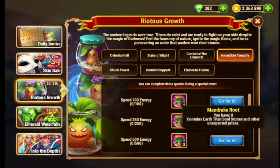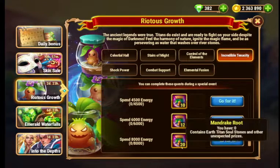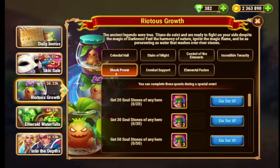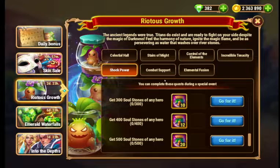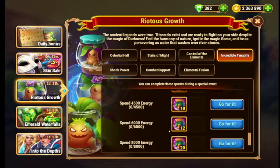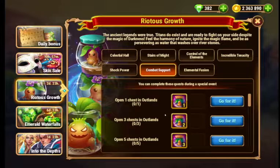Incredible Tenacity — you spend energy and get the Mandrake Roots. This one's Soul Stones, 500 — that's a lot for 3 days. With energy 8,000, it's not too bad, but it's a pretty decent amount. Next one is Open Chests in Outlands — 65 is a really large amount.